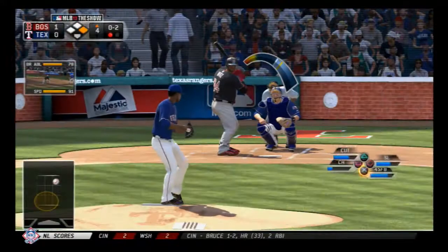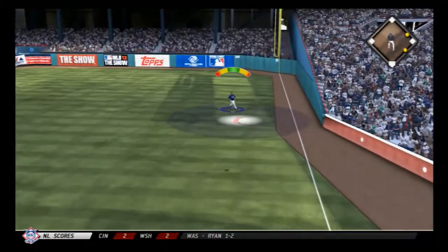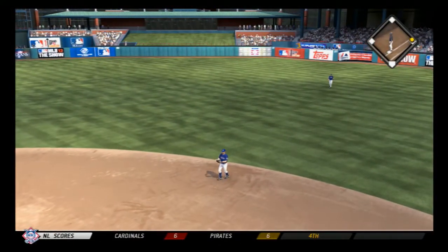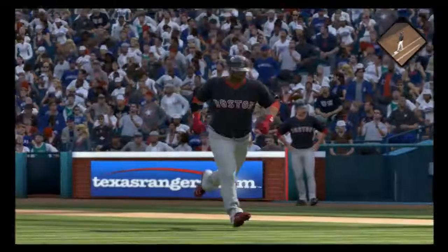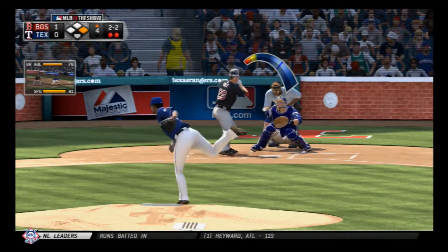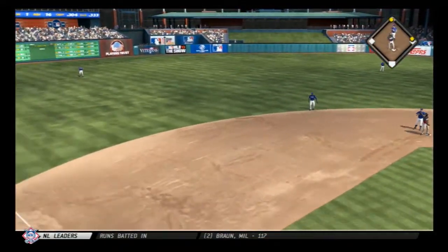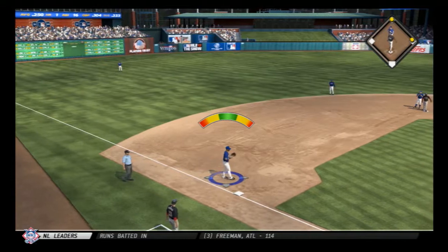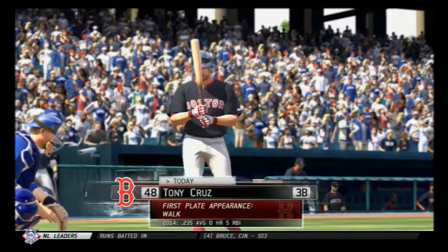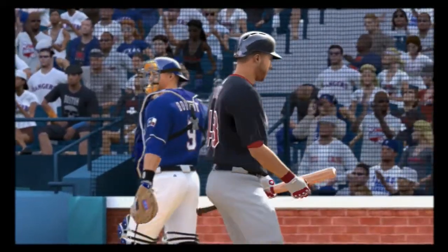David Ortiz digs in. Out in front of the fastball but this is skied into straightaway right — under it is Cruz for out number two. Brock Holt strides in, swing and a line drive to center field, and that'll get down for a base hit. The throw will hold that runner at second base, two on with two out. Tony Cruz swings and misses as the slider sets him down for the final out of the inning.